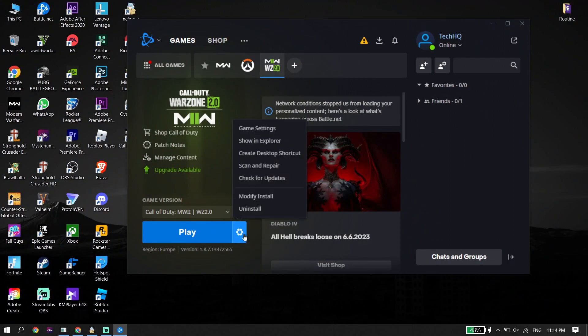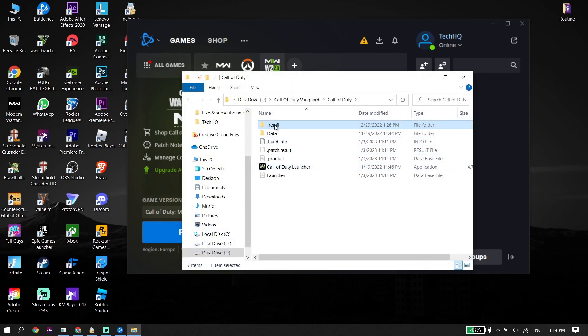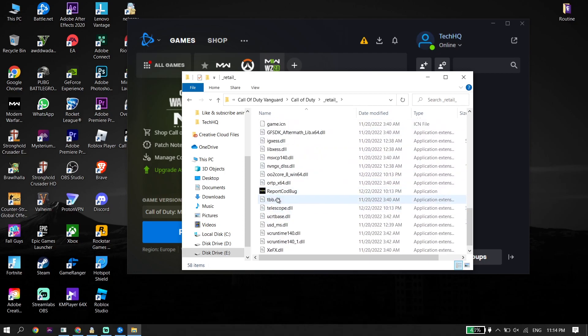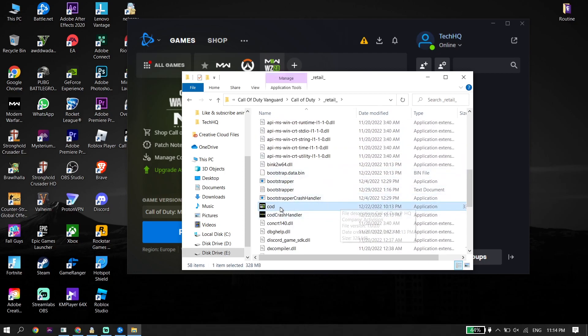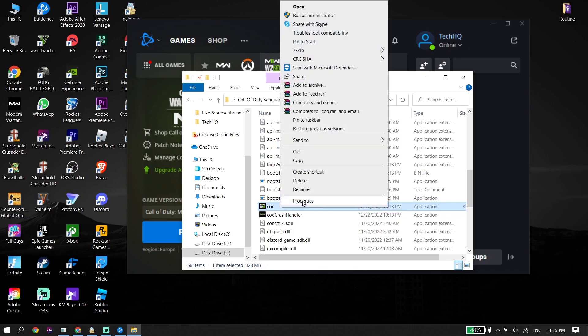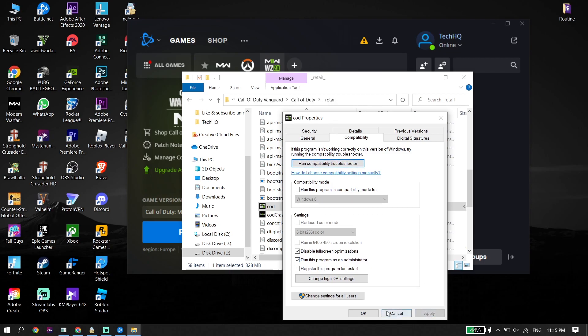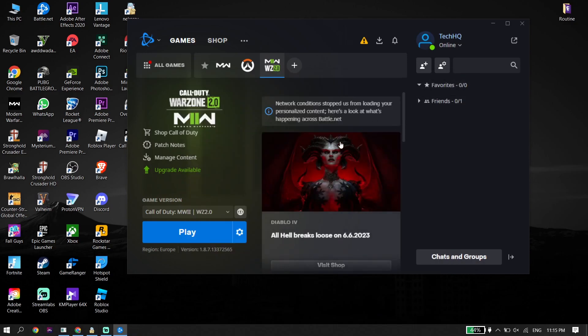If that didn't help, click on Options, then click on Show in Explorer. Go to the retail folder and find the COD application. Right-click on it, click on Properties, click on Compatibility, and check the option 'Run this program as an administrator.' Also check 'Disable full screen optimizations.' Click Apply and then OK. Running Warzone 2.0 as administrator is the second solution.